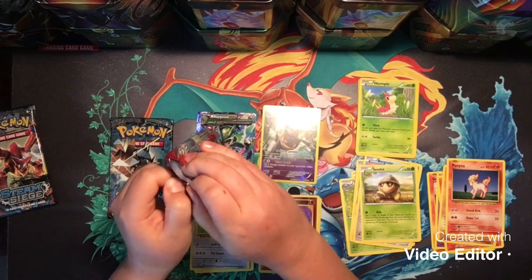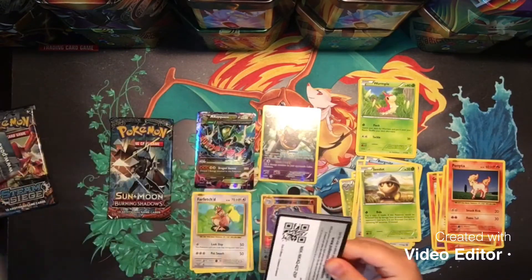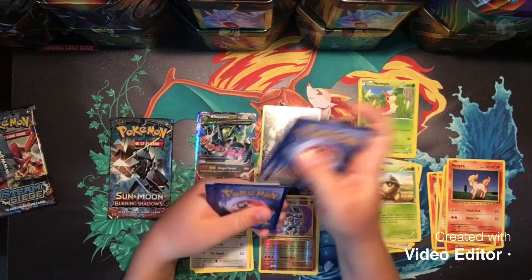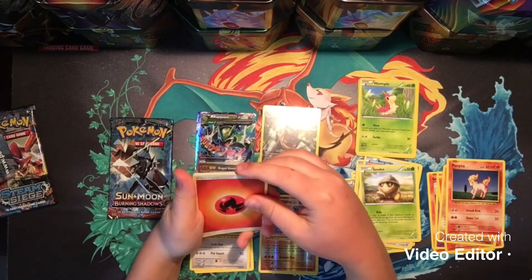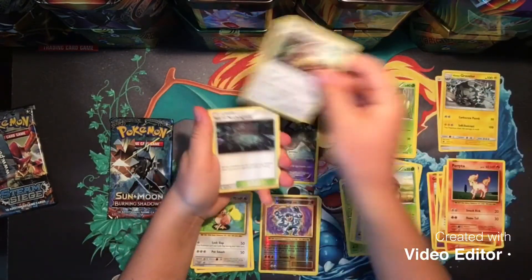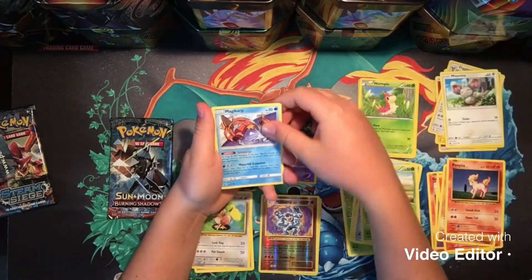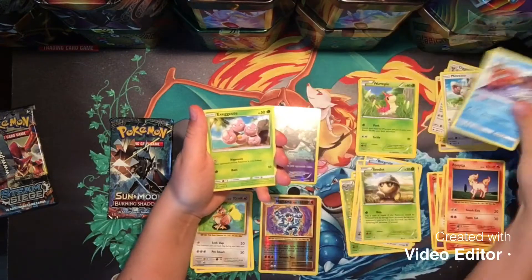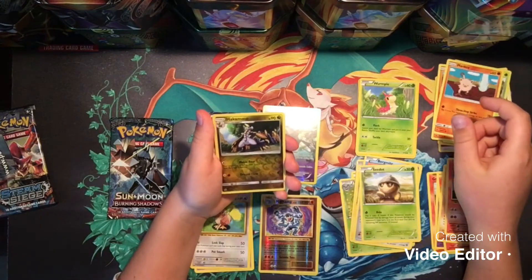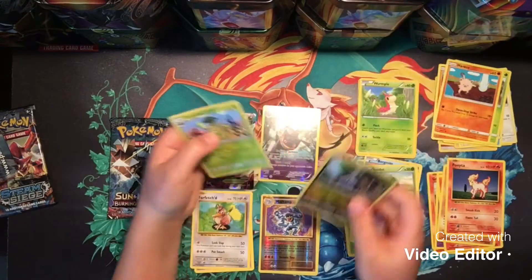Sun and Moon Crimson Invasion. Get some pretty good nostalgia from opening up those packs. This will be four from the pack. Fire Energy, Alolan Graveler, Diggersby, that bunny, Nanu, Magikarp — hashtag Magikarp Army — Exeggcute, Cubone, Mankey, Hakamo-o which is an uncommon, and a Cacturne Regular Rare.